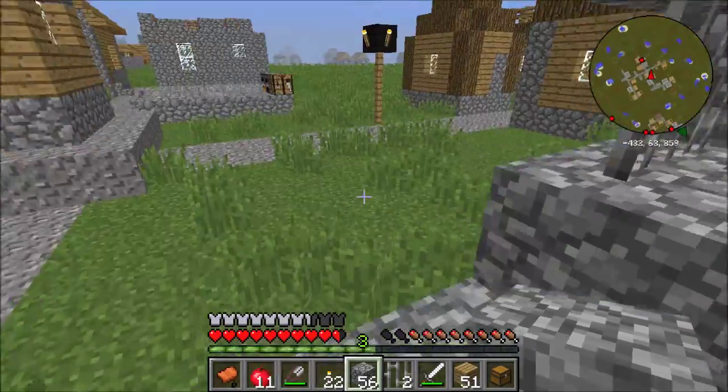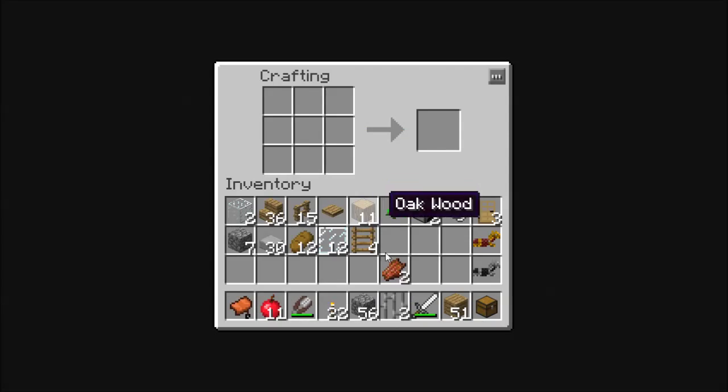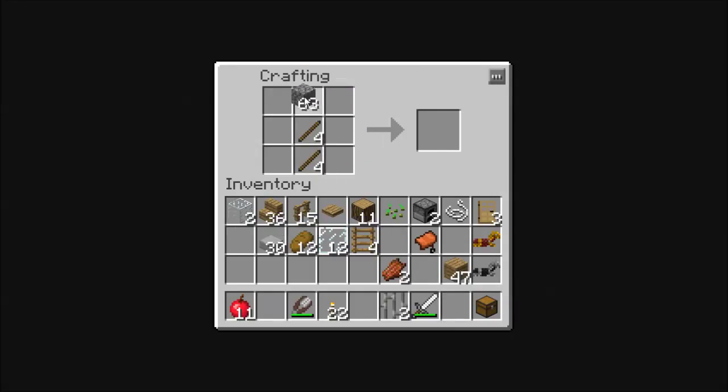I have no iron on me. I've got a lot of cobble though, and I'm going to just say to hell with this and build cobblestone tools. Well, why not? I found some iron. We have plenty of iron — it's just not near me at the moment, and I'm lazy.